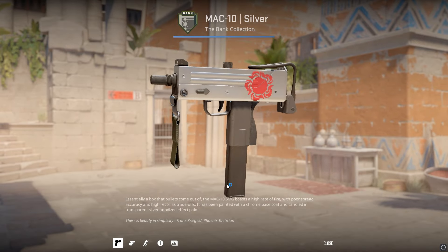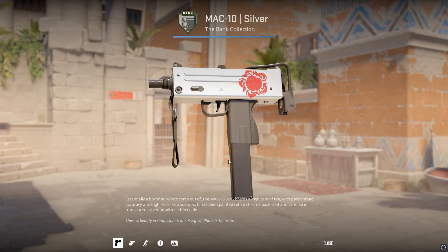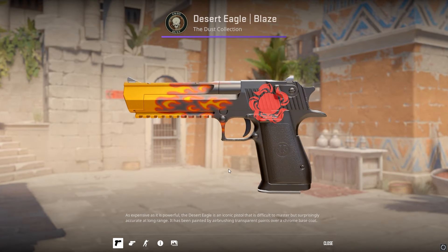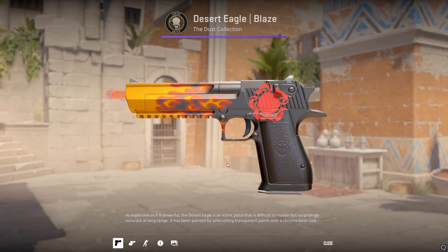With 5 Into the Breach Paris 2023 stickers, you can make a nice-looking sun craft. This was done on a Deagle Blaze, but you could do it on literally any skin you want — and it also only costs $0.15.